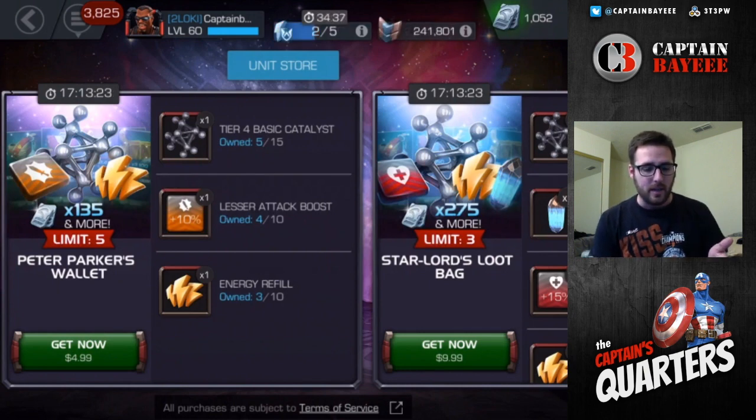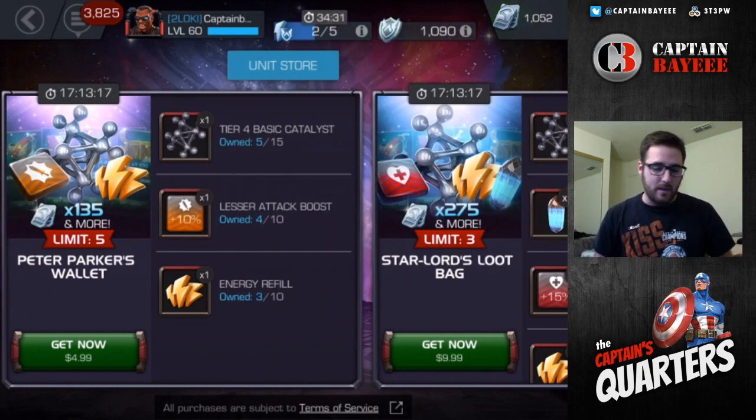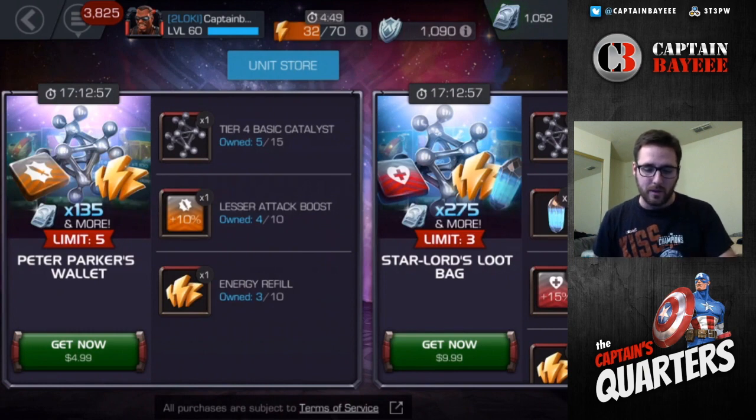So first off, we've got Peter Parker's Wallet. You get a 2-4 basic, a lesser attack boost, and an energy refill. Basically you're getting the 2-4 basics for 135 units, so I think that's a pretty good offer. You can buy that up to 5 times, so you can get five 2-4 basics for $25 in a sense. I'm not going to be buying it 5 times — I might do it once, but I'll figure out at the end what I want to go for.